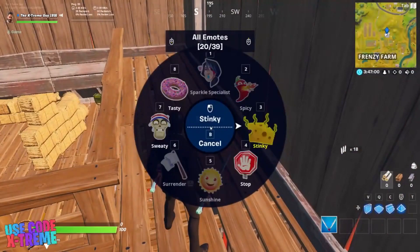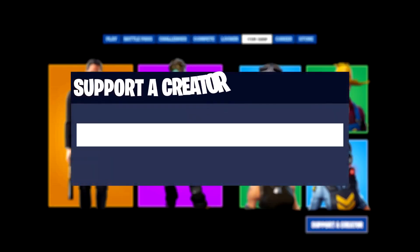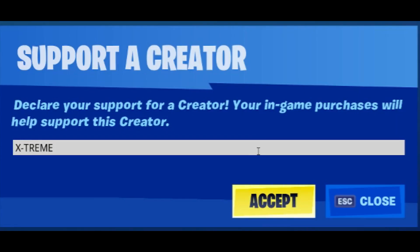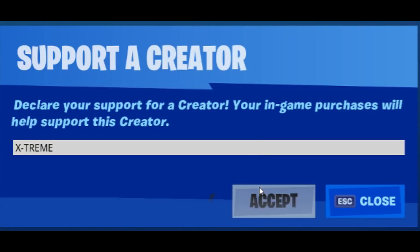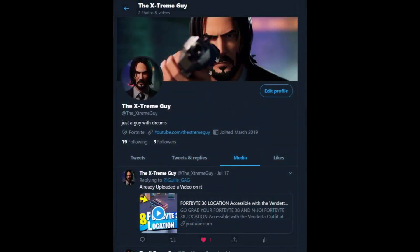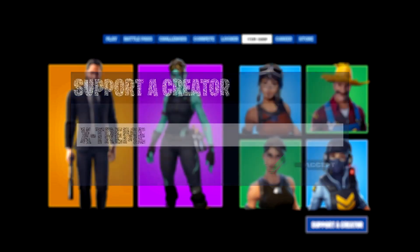If you want to thank me, you can drop a like on this video and subscribe to the channel and press the bell icon to never miss any upcoming Fortnite challenge guides. If you want to support me even more, you can use my creator code Extreme, which is X-T-R-E-M-E, in the item shop. If you want a shoutout in the next video, take a screenshot of you using code Extreme in the item shop and send it to me on Twitter or hashtag 'using code Extreme.' That's pretty much it, bye!